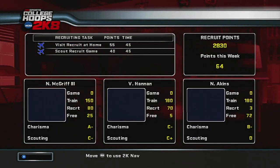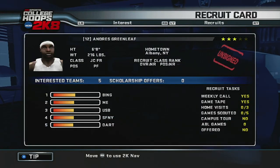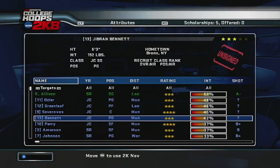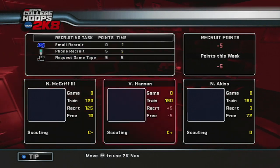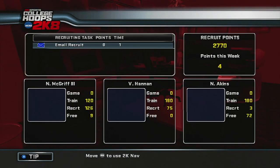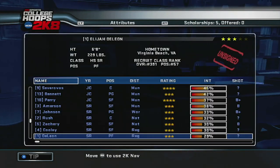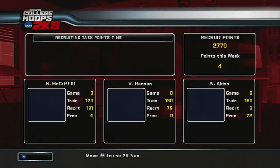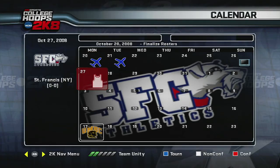With that in mind, how you spend your time and points can make or break you. Pay close attention, especially early in your career, on making sure you put points into everyone before you jump into taking that home visit. I found that by doing the visits first, sometimes you screw yourself out of being able to do additional tasks like make phone calls. It's best to go ahead and get your phone calls and emails in for all your targets, then circle back around and see if you still have the visit or scout functions available. Better to hit everyone than just one player, right?